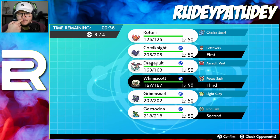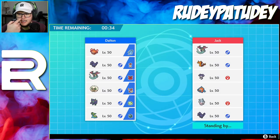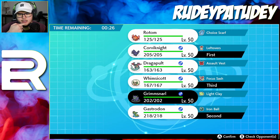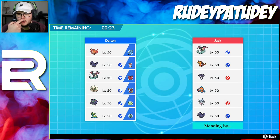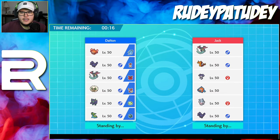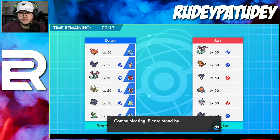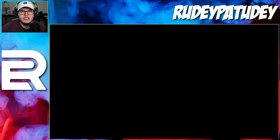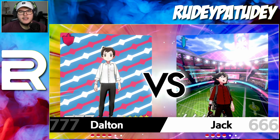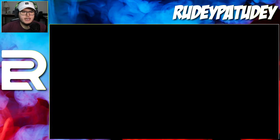Corviknight in the back and then Dragapult's in the back. Dragapult doesn't do much on this team right. He just doesn't do well against the two fairies - oh no, only one fairy - because isn't Indeedee just a Psychic type, not a Fairy type? We'll double check that if they even bring it out. If they go for the trick room team, we're gonna do the classic Corviknight bulk ups - that's how we roll.